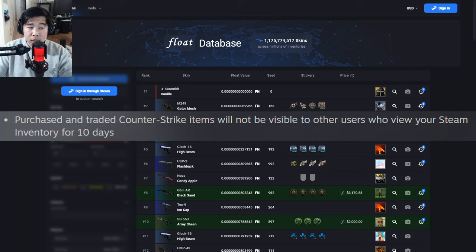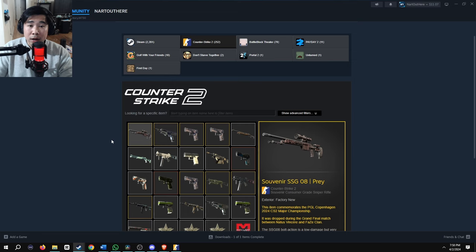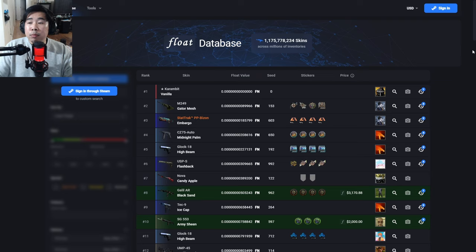This next update is huge for preventing scammers. Purchased and traded Counter-Strike items will not be visible to other users who view your Steam inventory for 10 days. Basically, within the first 10 days, if you get new items, nobody can check your Steam profile inventory and see those new items. After 10 days, they can go ahead and check.